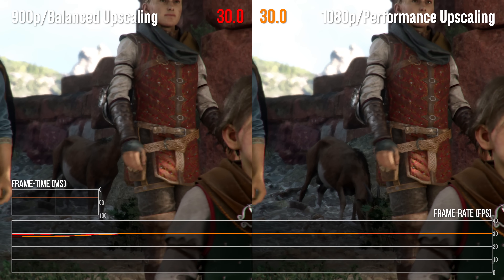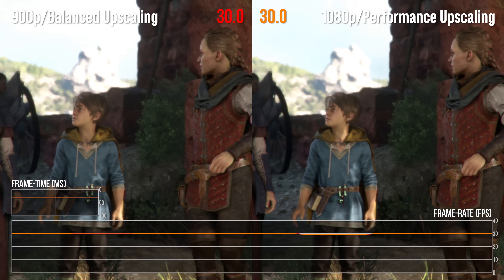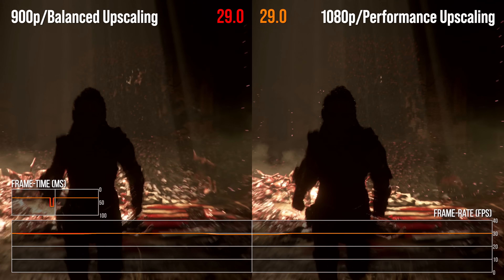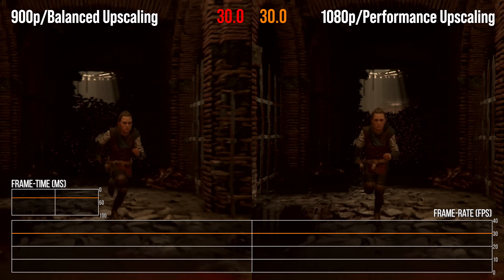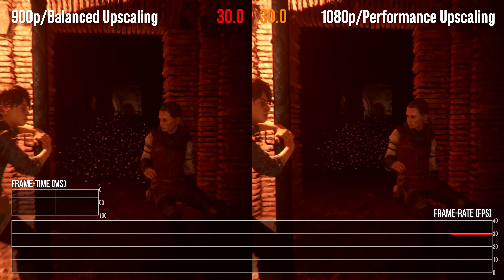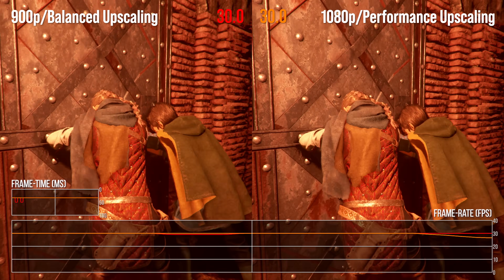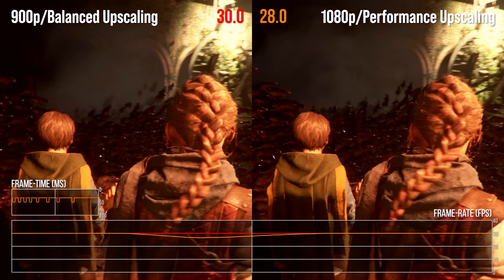Cinematics are the main point of struggle here — I suspect due to depth of field — but gameplay runs really well, even in the classic rat deluge. In gameplay, 900p gives just enough overhead to maintain 30fps, and that would be my preferred route forward. In some scenarios, the blur from standard upscaling actually looks better than more aggressive reconstruction artefacts at a higher resolution.